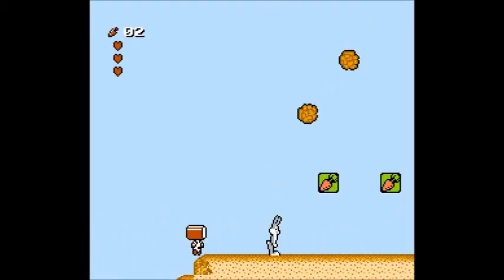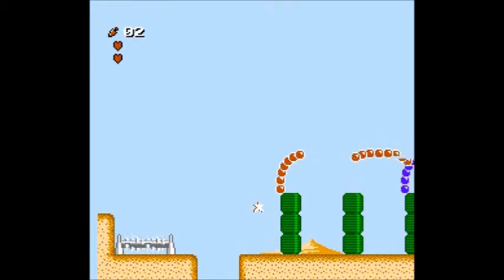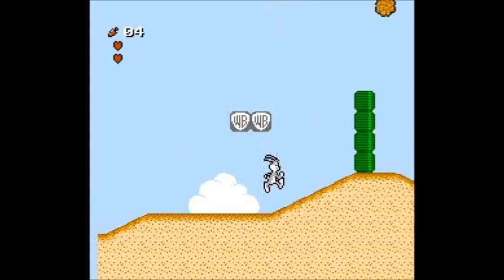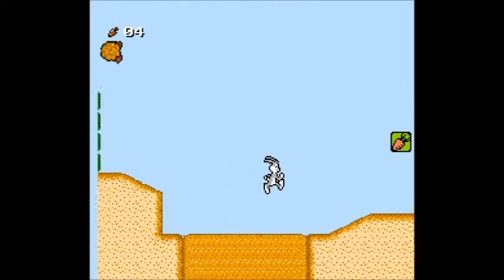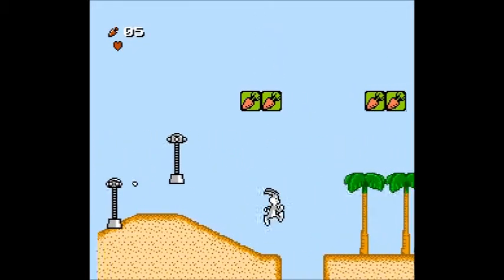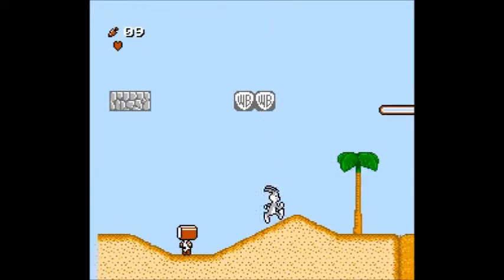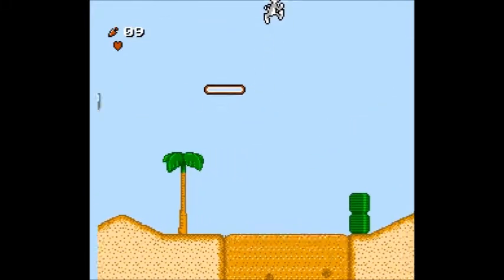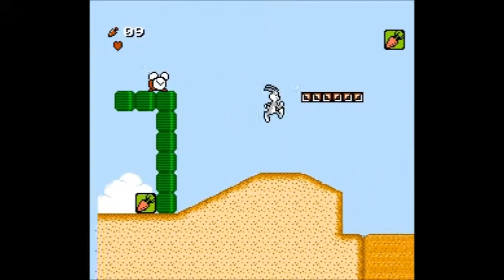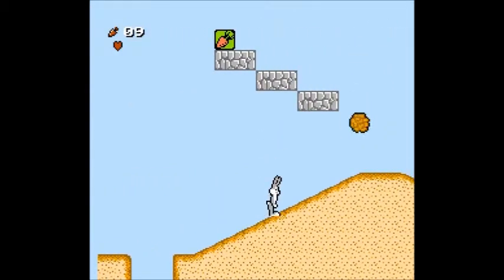If you want to farm for lives, just do it in the fourth bonus game — don't bother trying in the other three. When you're in the sand, just quickly keep pressing the jump button and you'll get out. The bullets will actually do a lot of damage, so be really careful with those. I'm actually in danger of dying, believe it or not — that's surprising. When you're on the seesaws, just hit the other side with the hammer and you'll be able to jump high.